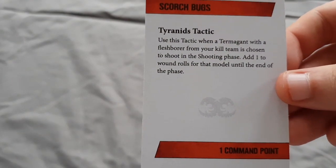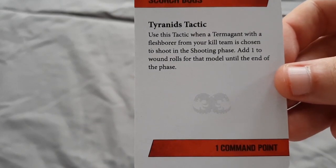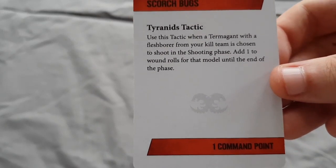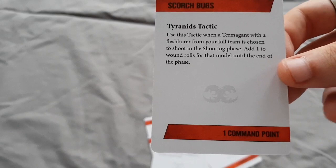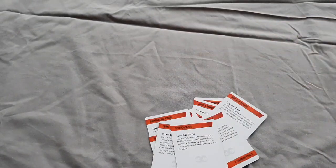Scorch Bugs: when a Termagant with a flesh borer from your kill team is chosen to shoot in the shooting phase, add one to wound rolls for that model until the end of the phase. Standard, but adding one to wound rolls is always useful especially when up against Death Guard which I play very regularly - I'm pretty much always wounding on a five against them, it's infuriating.